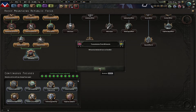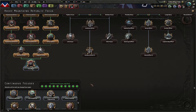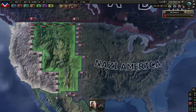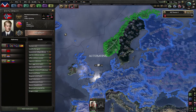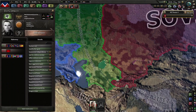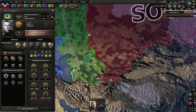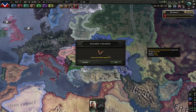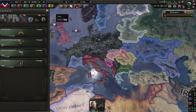Britain has joined the Axis and declared war on Sweden — does that bring us to the 50% world tension we needed? 13% right now. Are you going to fight Sweden right away? Norway is not in the same war yet. Actually, you have joined this war now. The communists are fighting — they have around 100 divisions, versus about 400 divisions on the other side. The German-Nazi Reich has around 400 divisions as well.